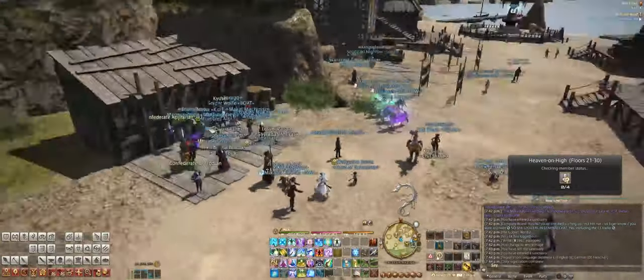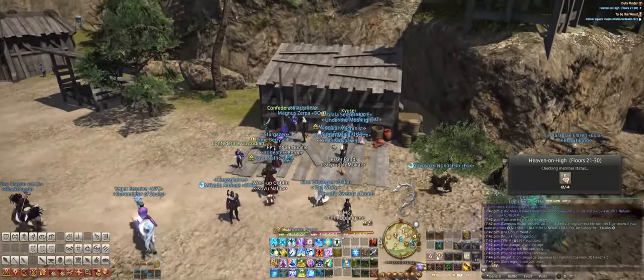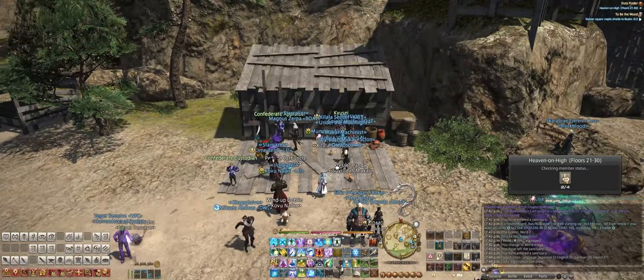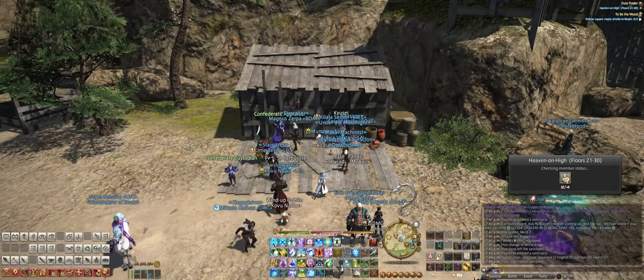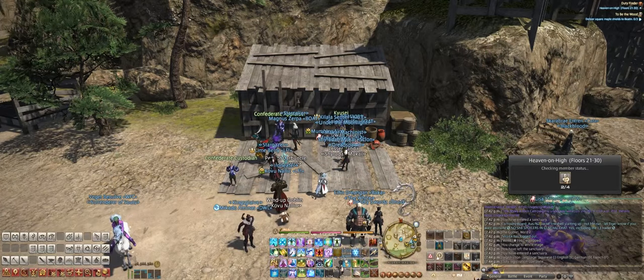Just recently I leveled up all of my jobs to level 70 using Heaven on High. I noticed that I had parties where we cleared really quick in about 10 minutes, and other times we cleared it really slow — as in over 30 minutes. So I wanted to share my strategies on how to run Heaven on High so that you can level up your jobs quickly and efficiently.